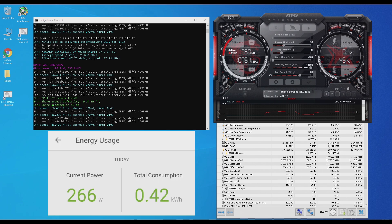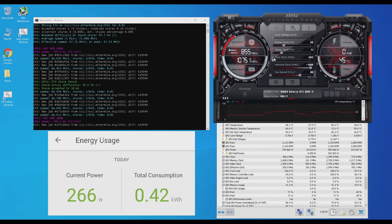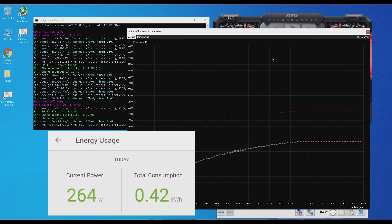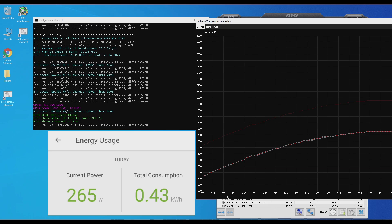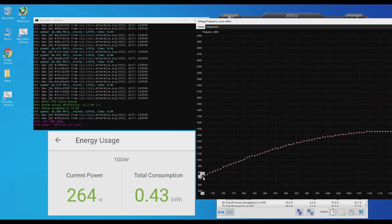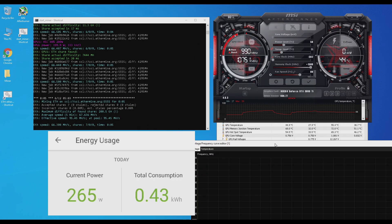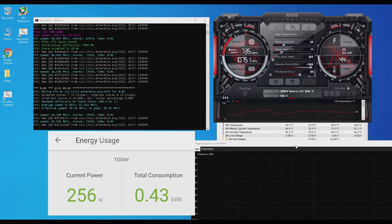Now to do some advanced overclocking, let's go ahead and lock the voltage in MSI Afterburner. You can push Control+F or click on the icon to bring up the voltage/frequency curve page. This shows your core frequency and your voltage. Let's lock the voltage at 700: click the first box, push L to lock it, and you'll see a yellow dotted line. Then go back to MSI Afterburner and click the checkmark to apply it, which will lock the voltage at 700.